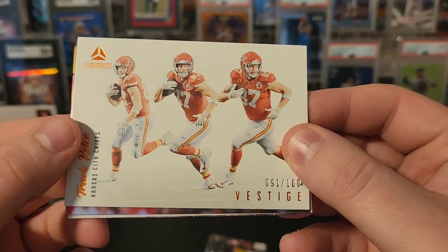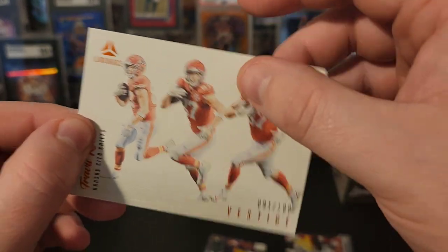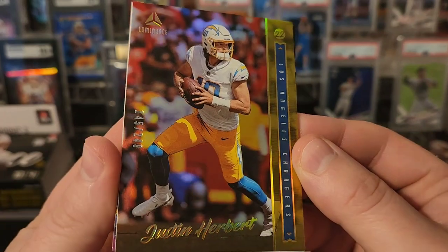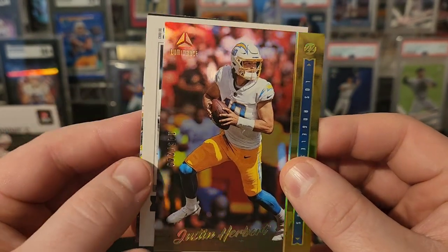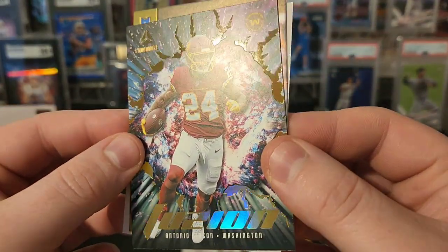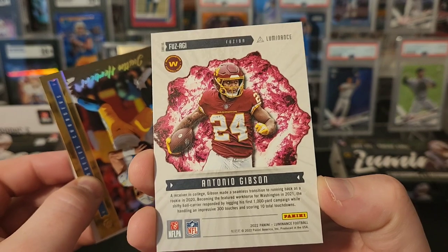These cards are pretty cool. We have a Vestige numbered orange foil — 91 out of 100 for Travis Kelce. And there we go, a nice Herbert at 249, that's a sick looking card. This should be our first auto. Going from the back first — Fusion — Antonio Gibson. That's a sick looking card too. I don't think these are numbered or anything.